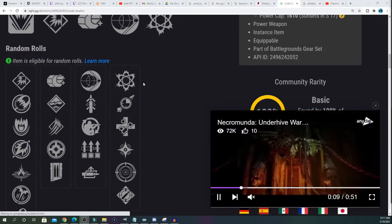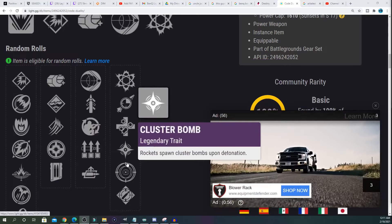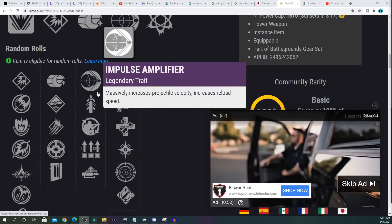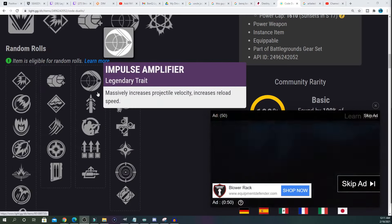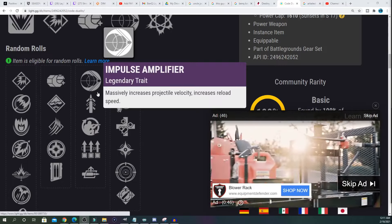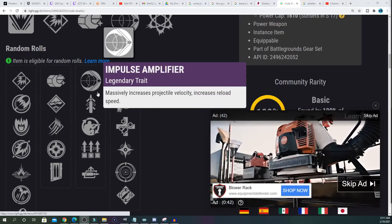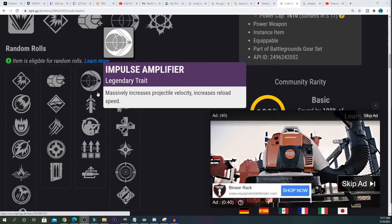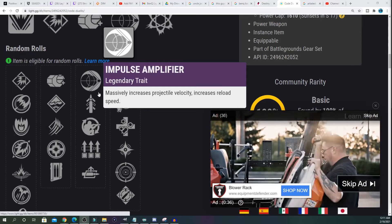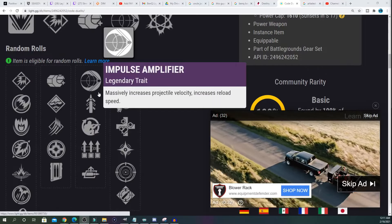Other perks include Impulse Amplifier, Quick Draw, Field Prep, Surplus, and Auto Loading Holster. Projectile options: Impact Casing, Implosion Rounds, High Velocity Rounds, Black Powder, and Alloy Casing. The rocket is pretty cool — not giving you much in PvP since there's no tracking, but Cluster Bombs makes it really cool. I'm going to show a quick clip from my brother Sweatsicle's video showing what this thing did to Riven. Rockets are somewhat relevant again — definitely give it a try.